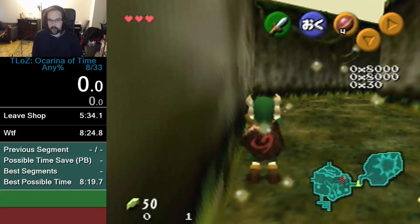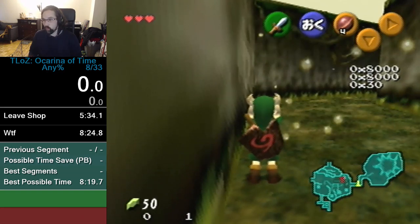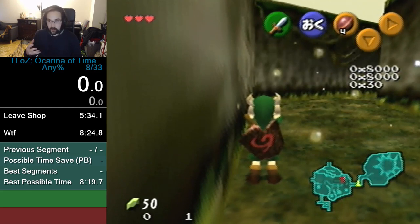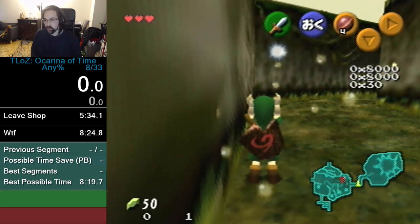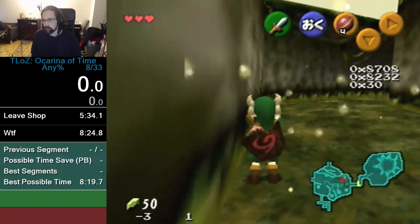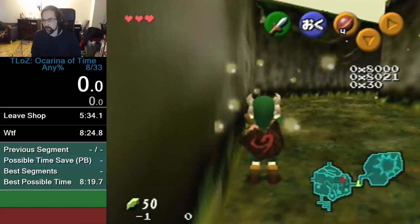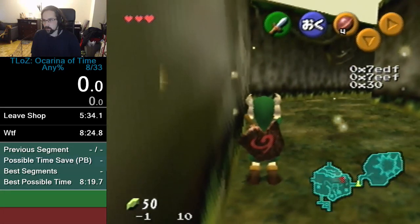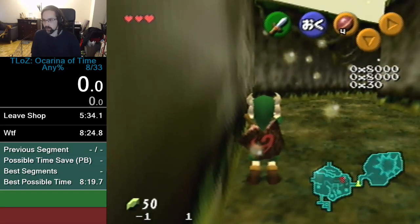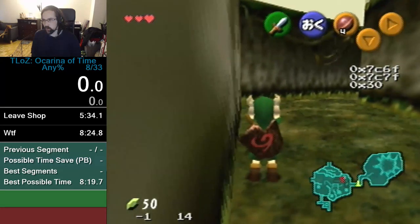We're going to be doing a lot of camera manipulation to get particular angles for this SRM and ACE to work. You need to know when the camera is going to be volatile and when it's going to be steady. Volatile means it will rotate the moment Link rotates if you've been standing in one place too long. But if you move, the camera will give you a few seconds before it rotates. Your goal is to know when it's safe to rotate Link without rotating the camera as well.